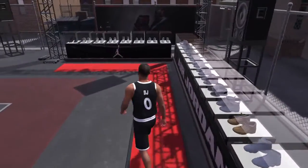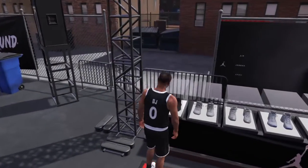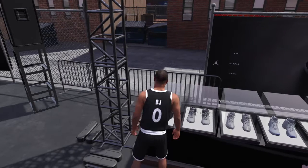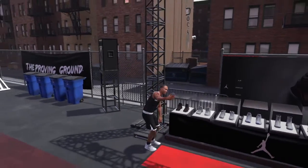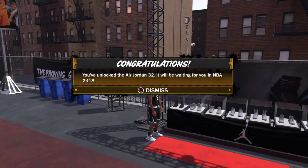If you come right over here to this little end coin, take a selfie with the AJ32. You press X or A if you're on Xbox, take a little selfie — this ain't my main account so I got no face scan — and that's what happens: you unlock the Jordan 32s, ready for you in 2K18.